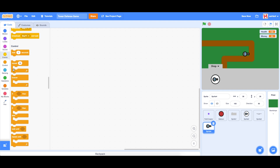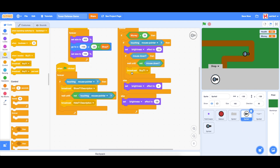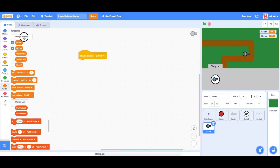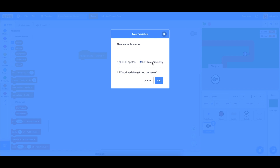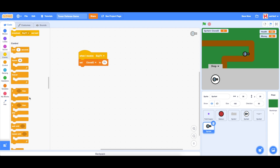We're going to say when I receive 'buy turret one' — remember we are broadcasting that. We're going to set a new variable, and this is going to be a private variable — that's very important. It's going to be called the clone ID. The reason we need this is because we're going to have several different types of clones in this sprite, so it's important to keep track of which one you're creating. We're going to set this to turret one and then say create clone of myself.